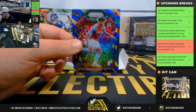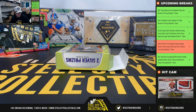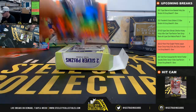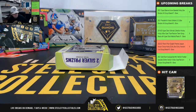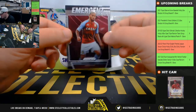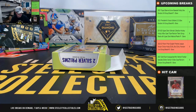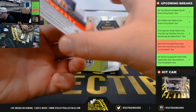Tyrone Mings, green, blue, and yellow. We have a red Bobby de Cordova-Reed, 21 of 29. John McGinn. Emergent Douglas Louise. And our autograph: Graziano Pelé, Flashback autograph, number 10 of 10.